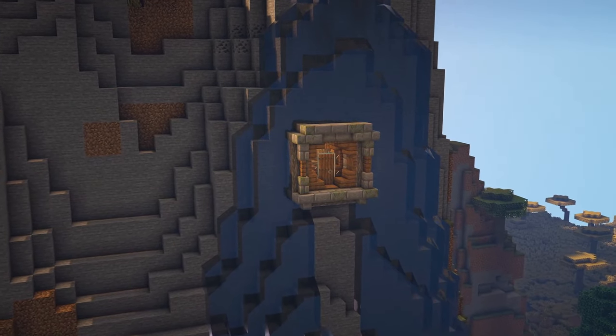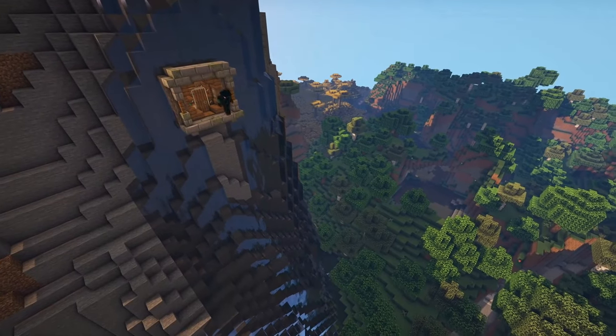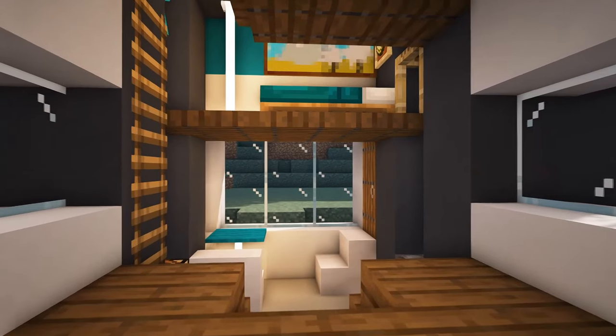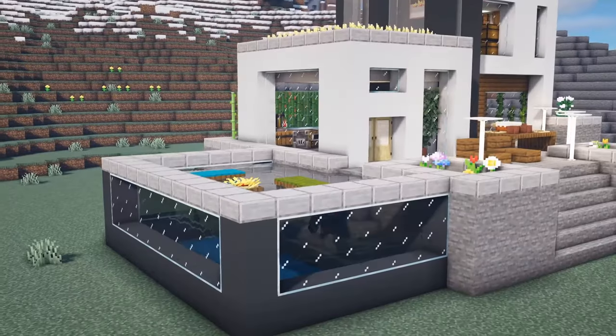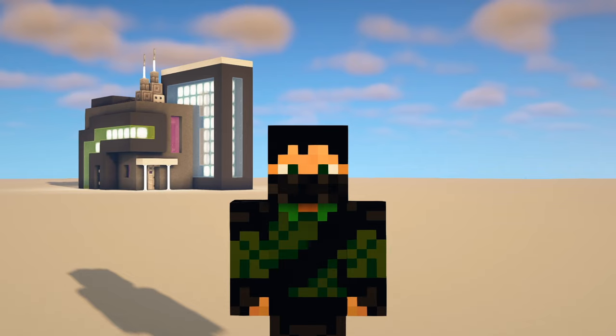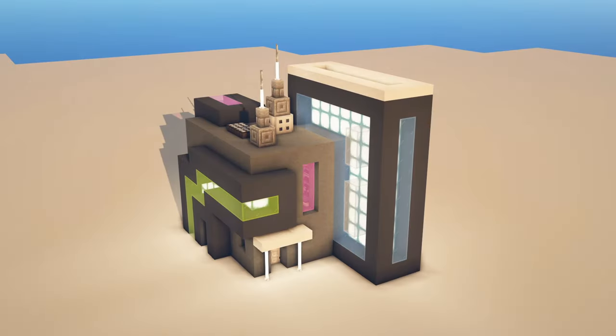Better still, you could put it behind a waterfall — it's the same concept, just with water flowing around the entrance. Perhaps you want something a little bit more up to date. A modern house might suit you a bit better, whether it's a tiny modern house or a really big one that makes you look like a millionaire. Going even further forward in time, this cyberpunk house is a really cool build style that will definitely impress your neighbors.